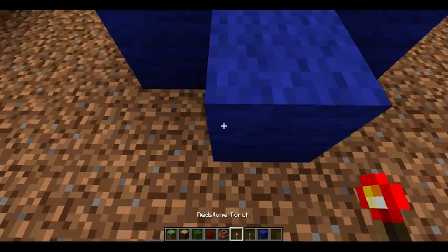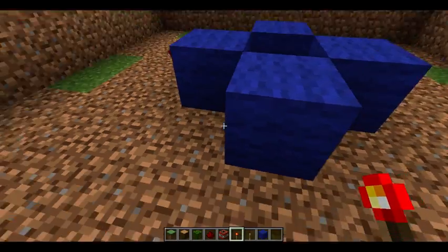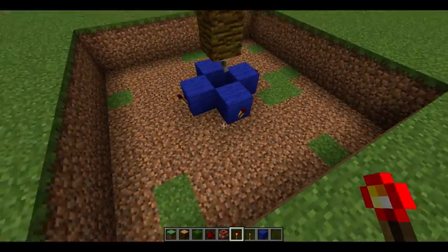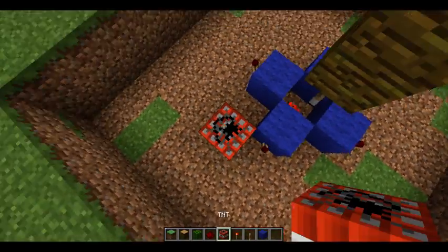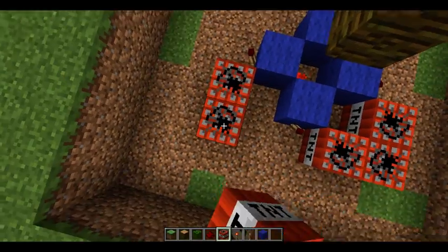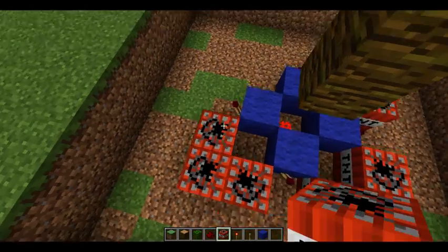And then you're going to want to place a redstone through here, here, here, here, here, here. And then what you're going to want to do is place TNT here, here, here. Now I kind of got this from my craft book, so I didn't figure it out myself.